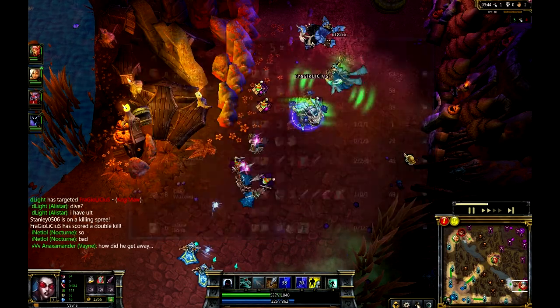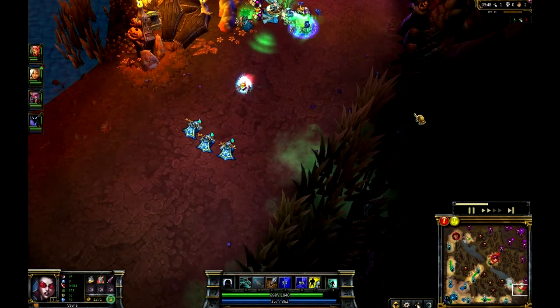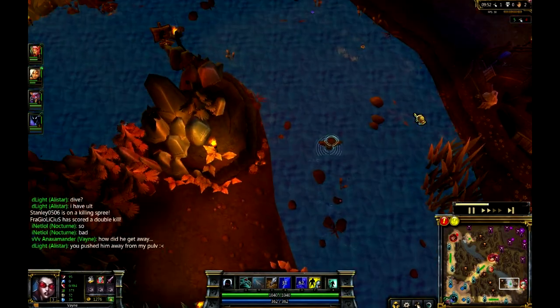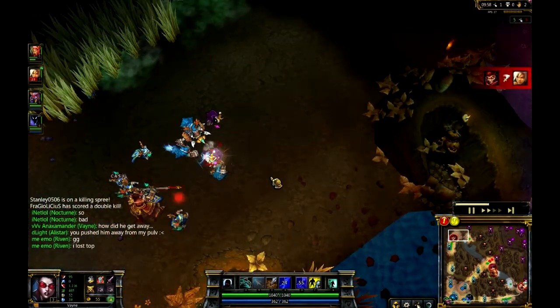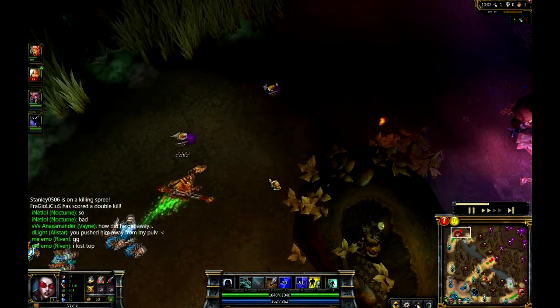Either way, that's going to disable Vayne from staying in lane and CSing. And that's also going to lower the effectiveness of the jungle. And actually up top here, we do have Wukong trying to duke it out here again - getting a kill on the Riven yet again. So yeah, she knows she lost top, but it's absolutely ridiculous.